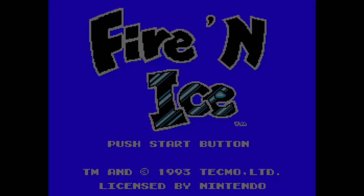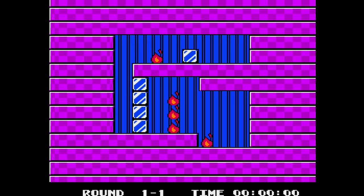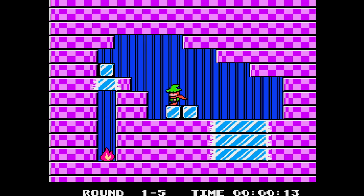Another great puzzle game: Fire and Ice, which is Solomon's Key 2, though they left the Solomon's Key name out of it. Instead of building magical blocks, you're building ice to eliminate the fire in each stage. It seems super easy up front, but the farther you get, the more ridiculously impossible it becomes. I've never beaten this game, but I've always had a fun time with Fire and Ice. Might be fun for you to check out.